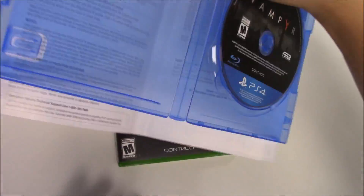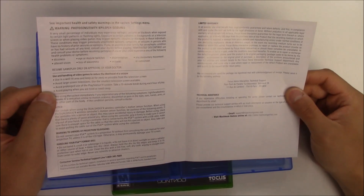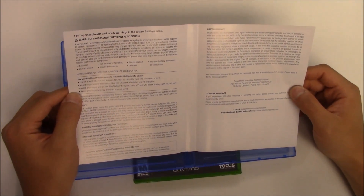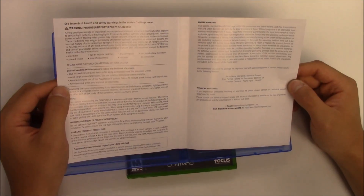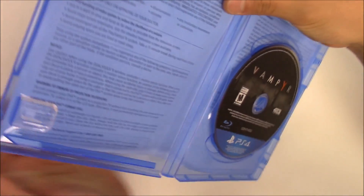And something behind the front cover art. What's behind the front cover art? We have a warning, notice, warning — handling your PS4 format disc, limited warranty, and technical assistance information. Alright, I'm going to slide this one back in, and then we'll get a quick zoom-in of the PS4 copy game disc. There you go.